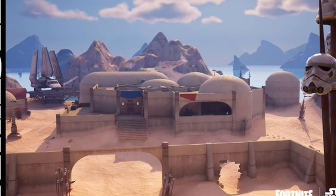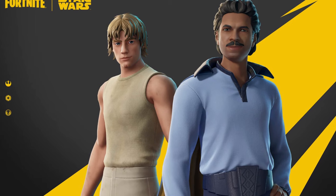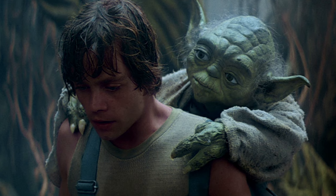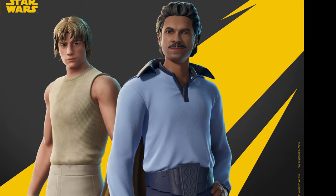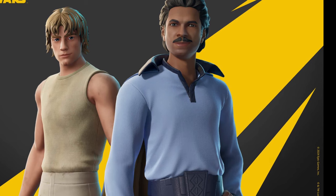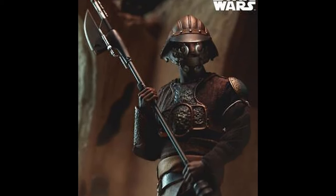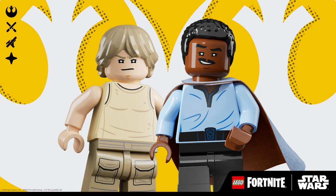In the Battle Royale Star Wars tab, we are getting Dagobah Luke for 1,200 V-Bucks with a Lego style. Yoda's gear bundle will be 1,000 V-Bucks, including Yoda as a back bling and Yoda's cane as a pickaxe. Lando Calrissian will be a bundle for 1,800 V-Bucks with a Cloud City model back bling and his Vibro Axe — also purchasable separately for 800 V-Bucks. Lando will be 1,500 V-Bucks with a Lego style if you just want the skin.